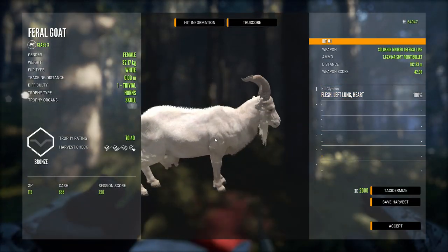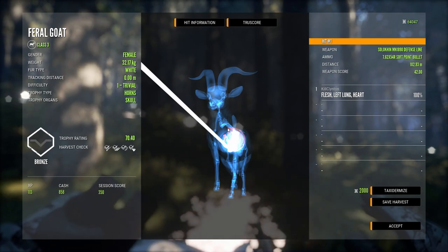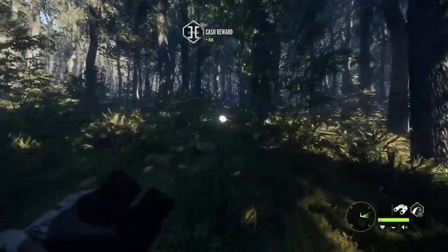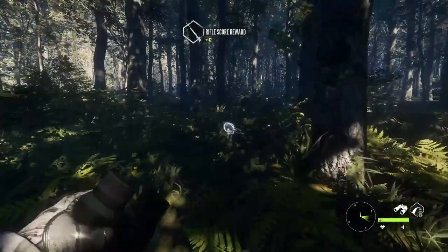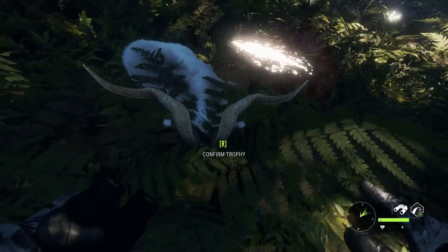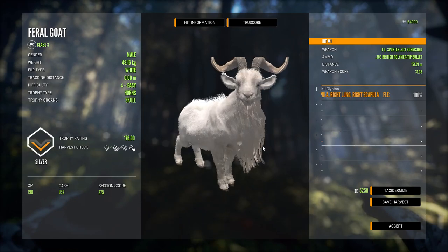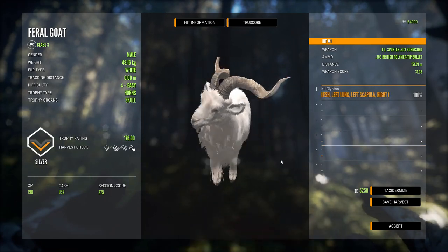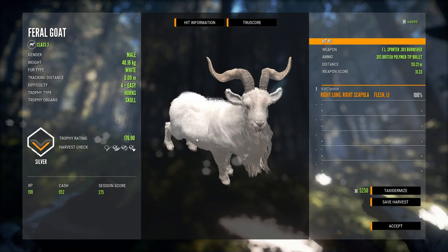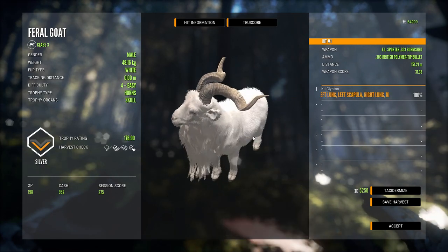That's going to be the trivial one — the white fur variation — and we got the left lung and heart from 102.93 meters with the Mosin. Take a look at how majestic these gorgeous creatures are. They're like some kind of mythical beast — one of the coolest looking models in Call of the Wild. Look at the horns on them, the beard on this thing — just breathtaking. This guy scores 176.9, would have been a gold, but we shot it with the .303. That is another white fur type, but they couldn't look much better.